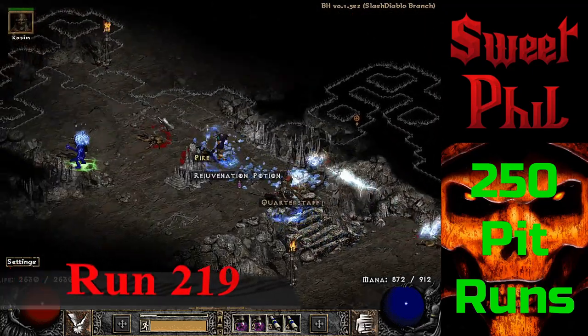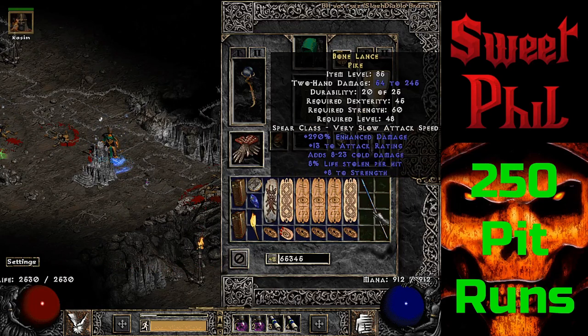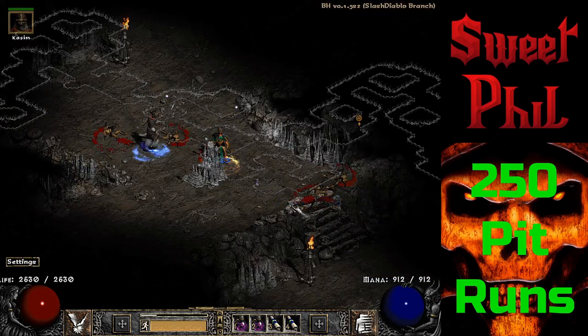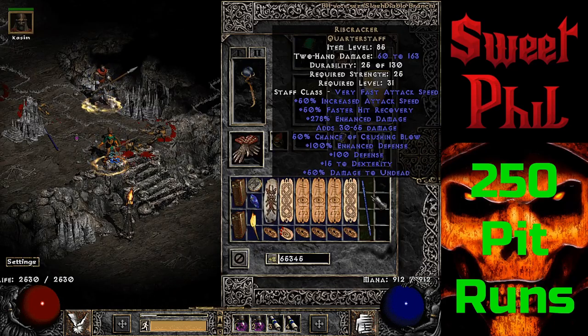Run 219 brings me a unique staff. If you're thinking this must be for a sorceress — this staff is actually very good for Fury Druids. It is the Ribcracker, and it has a bunch of increased attack speed, faster hit recovery, and most importantly 50% crushing blow, which adds a ton of damage.